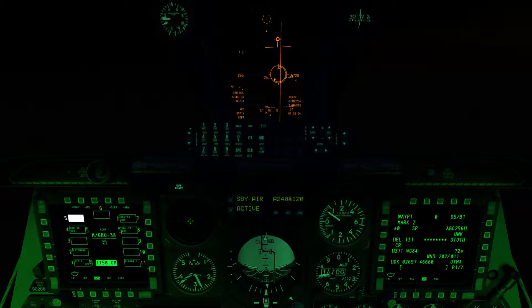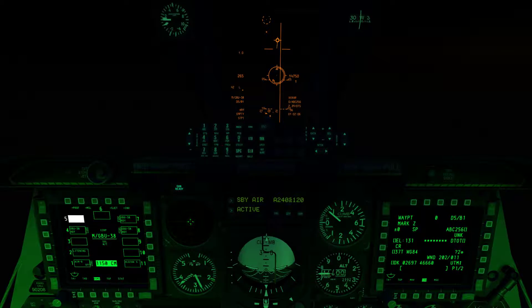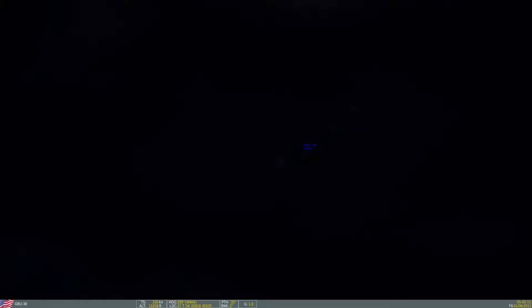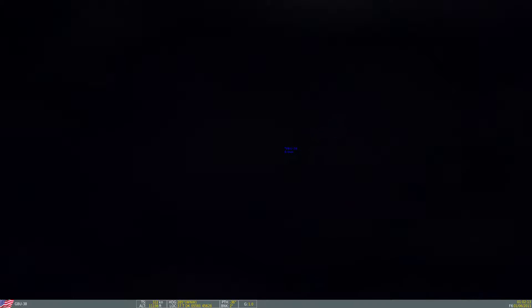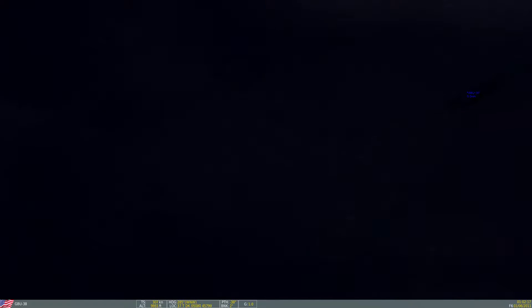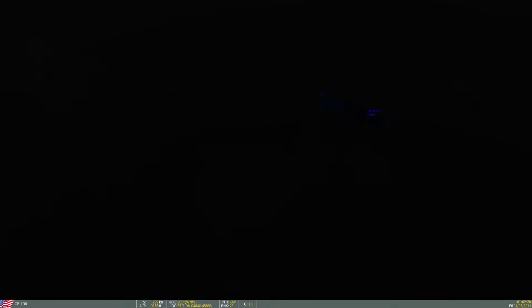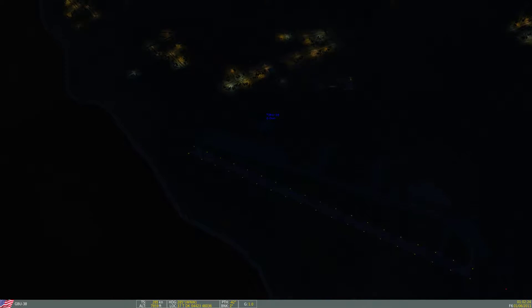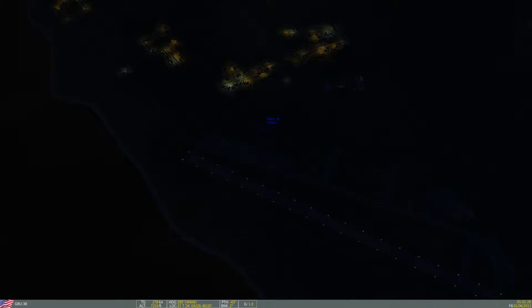Like I said, it's a fire-and-forget weapon, so if we wanted to right now we can turn away from the target. Let's go ahead and watch the bomb hit the target though. You can see the bomb going through the clouds right now — we have a very thick cloud layer overhead. There's the airfield below us where the target is.